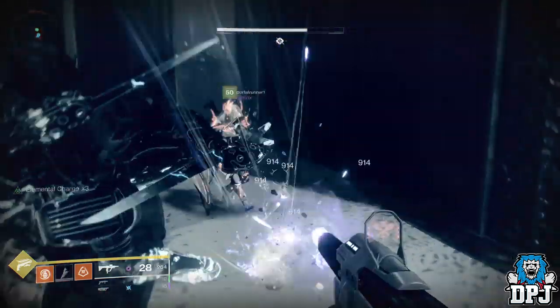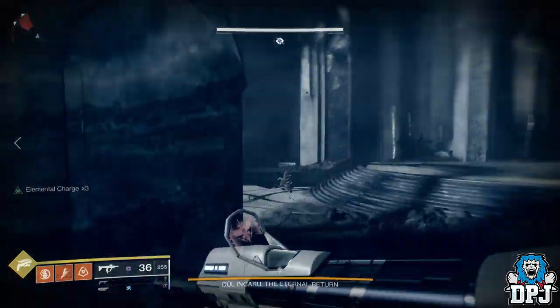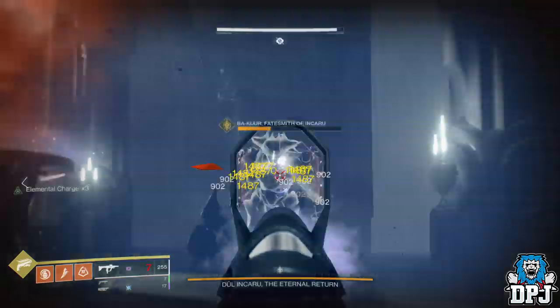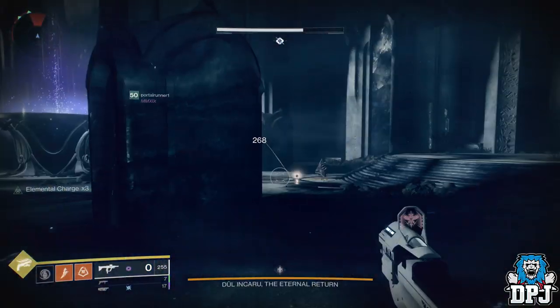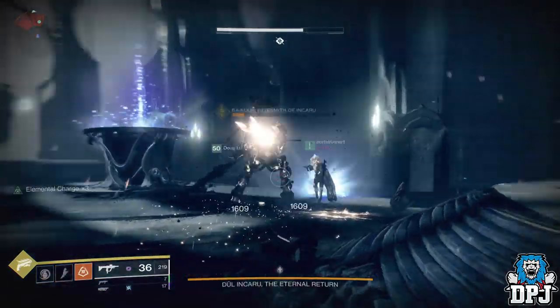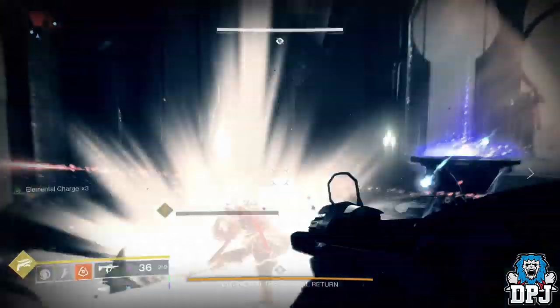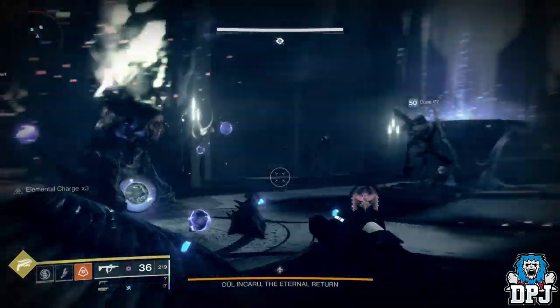So what you want to do is basically load into the Shad Throne in the Dreaming City in a three-man team, run through the entire thing — there are many guides out there on YouTube. Once you get to the end, do what you can to kill the boss. As soon as you do kill him, have one person back out. Now the person that backs out won't get this completed, but the other two will.